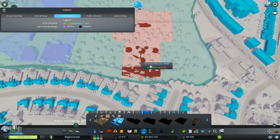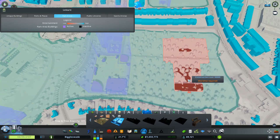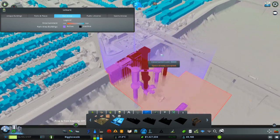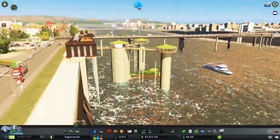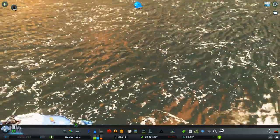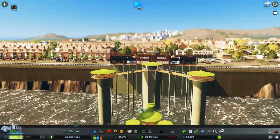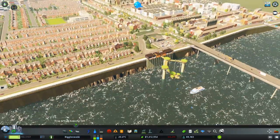Now we're putting in the sea life center. It says shoreline required - well I don't have a shoreline, so that's not helpful. Oh, can I put that over here? I can! How cool is that! It's got a little boat and everything. I'm confused how these creatures just stay in one location - there doesn't seem to be any netting. Maybe there's an elevator in here which allows them to go down. That's what I'm going with.